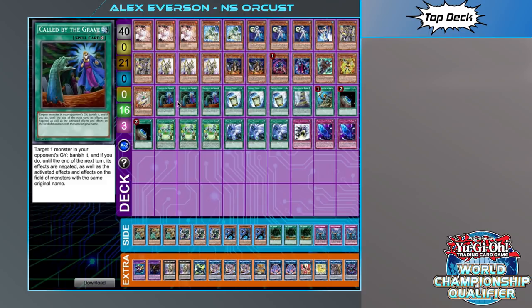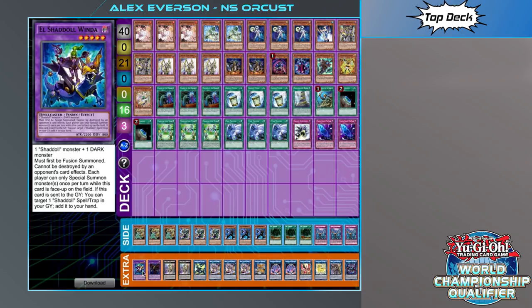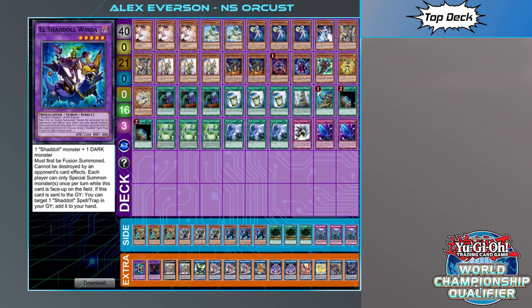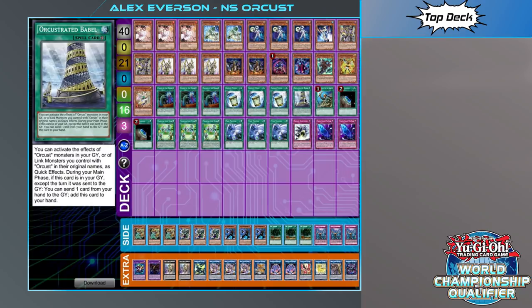Then triple Called By, triple Instant Fusion. We don't see this featured in many versions of the deck, but there's a very nice option that comes with it: you can summon Window. Instant Fusion would normally destroy the Window during the end phase, but because you're playing Orcas you can leave your Dingesu up on the field and use that effect to protect your Window, which means your opponent is essentially locked out of the game. You can set double Fog Blade on top of that, and you'd probably go for the Babel and then start abusing all your Orcas spells and effects.